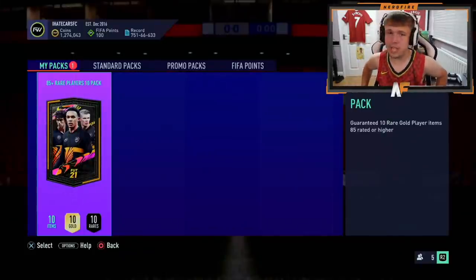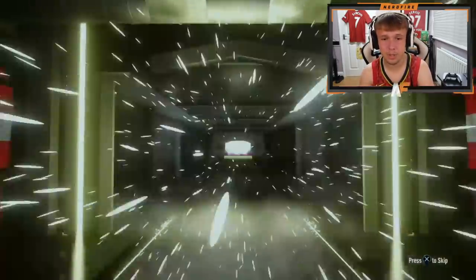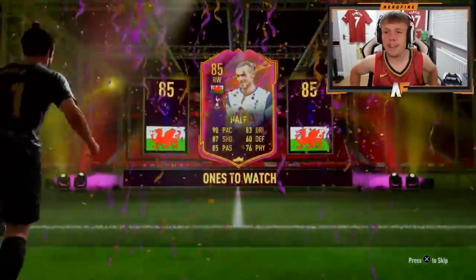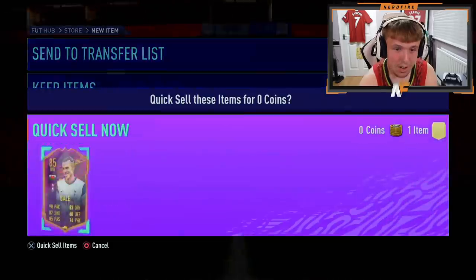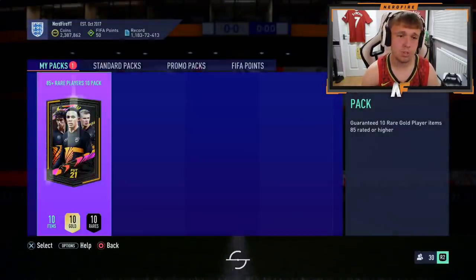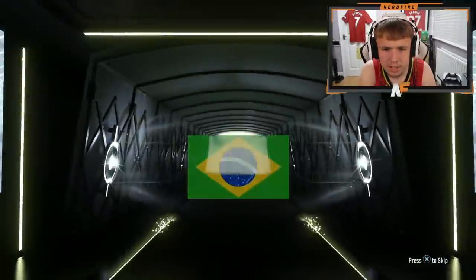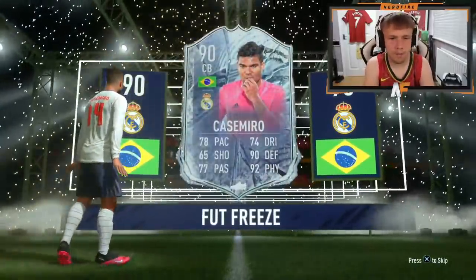Alright, first 85 plus times 10 - Mafia is sending it first. A lot of fodder is what I want to see here. I remember last year we saw so many Team of the Year tunnels. There's got to be a special card somewhere in here. Special card on the front - is that a headliner? No, that's Ones to Watch Bale! No way - wait, wait, wait! Four or five walkouts, one special card.